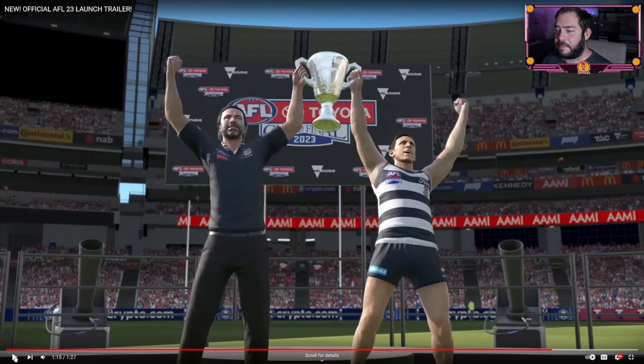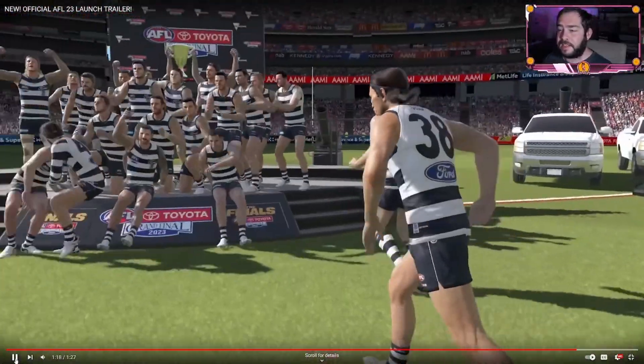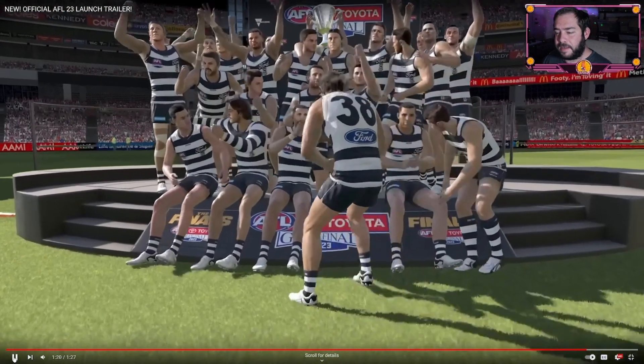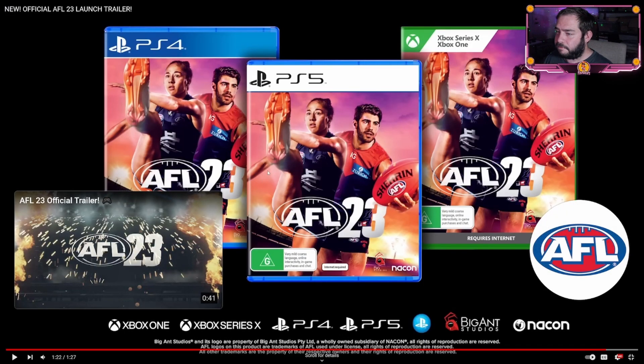The premiership celebration scene is a pretty good one — as much as it pains me being a Geelong supporter — you've got Joel Selwood and Chris Scott there. I'll be interested to see if Joel Selwood makes an appearance in the pro teams legend cards at some point. And again, the small detail with the banner in the background, the cannons and everything — it's just good to have all the detail in there as per what we're used to seeing at the game. Players celebrating, all the confetti going off.